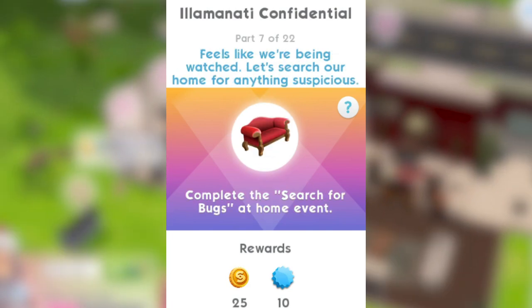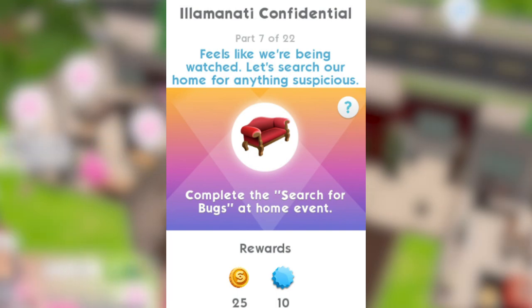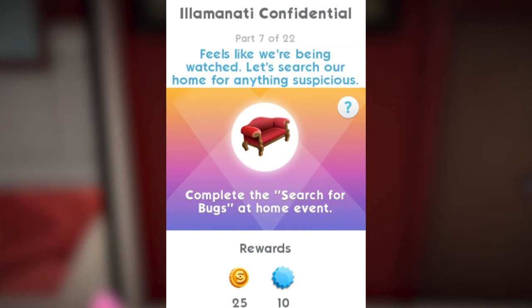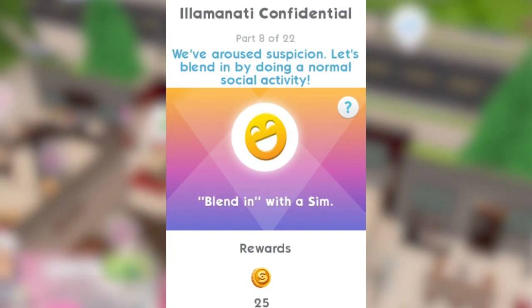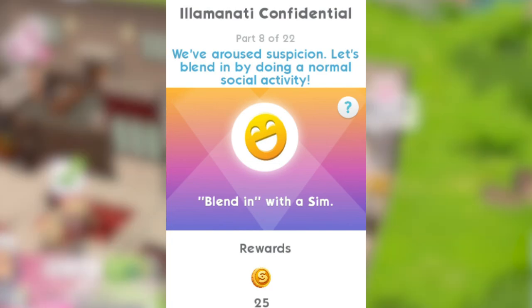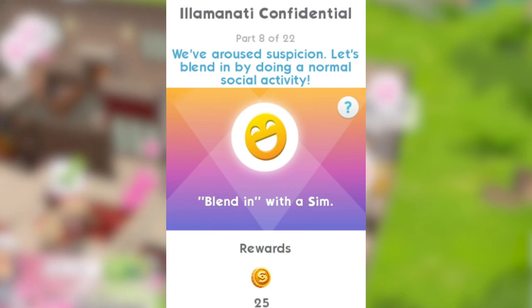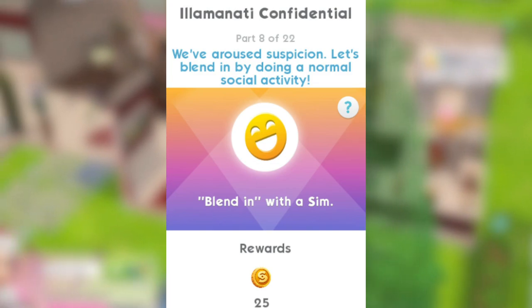Part 7: feels like we're being watched. Let's search our home for anything suspicious — complete the search for bugs at home event. I haven't got information on how long that is, unfortunately. Part 8: we've aroused suspicion. Let's blend in by doing a normal social activity — blend in with a sim. It's not an actual event, it's just like a greeting that completes instantly.